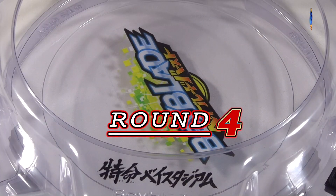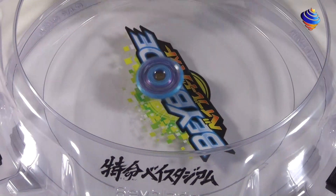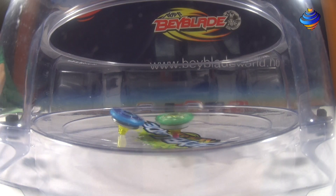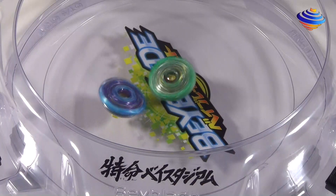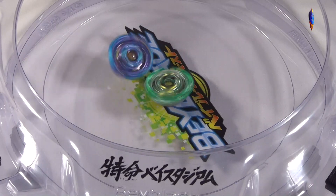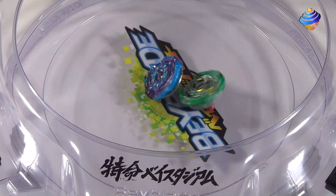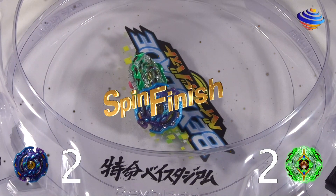So now round 4 — 3, 2, 1, go shoot! What will it be — Yoramugandle or Jager and Giselle? See how the Beys are spinning around. It looks like Yoramugandle is kind of slowing down a bit — you can see stamina starting to wear off. Just look at these Beys clashing. Our winner is Jager and Giselle, score of 2-2.